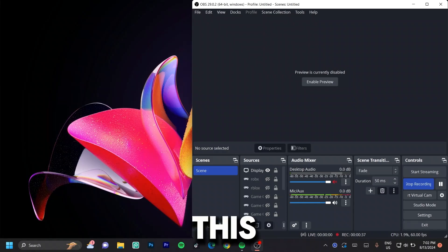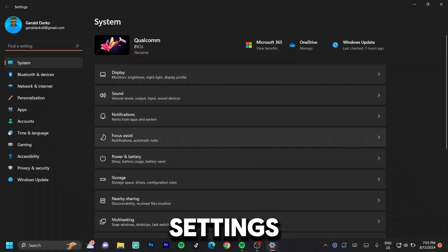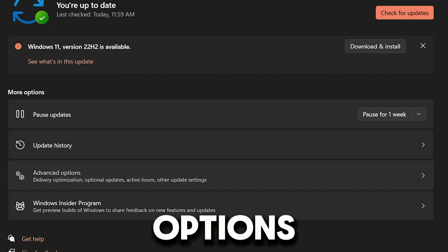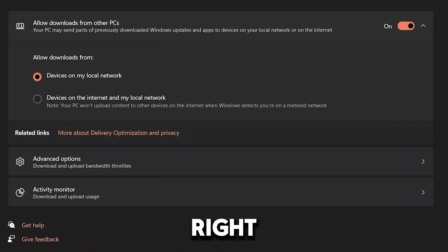Go ahead and pause this, then click on the Windows button and click on 'Settings.' Once you've clicked on Settings, click on 'Windows Update' and wait for that to load. Once in Windows Update, click on 'Advanced Options,' and then the most important thing is to look for 'Delivery Optimization' and click on that right away.